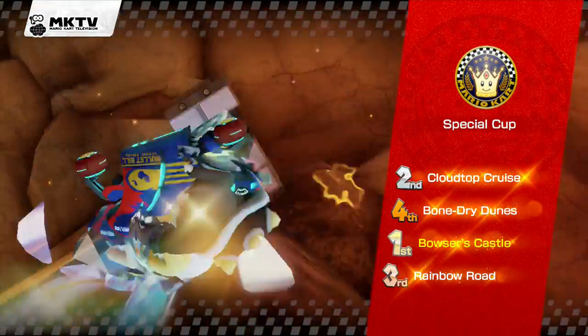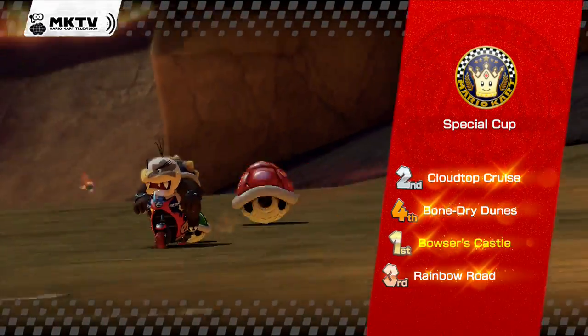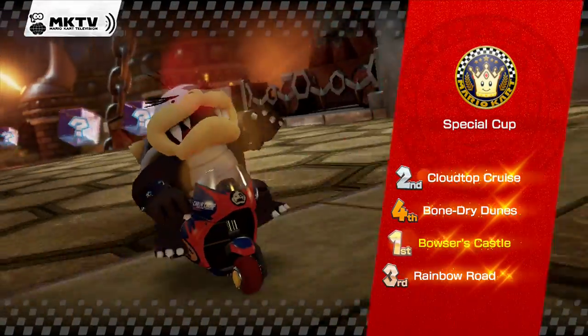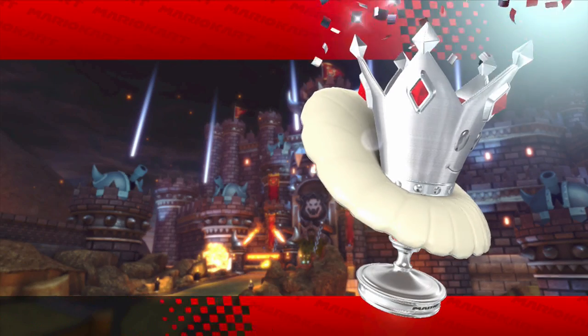Wow, that's actually pretty crappy scores there, especially because of Bone Dry Dunes. If I didn't get fourth place on Bone Dry Dunes, I would have been fine in this Grand Prix — I would have gotten first, definitely. And also on Rainbow Road, that unlucky red shell right there from Lakitu. Why did he even get a red shell in second place? I don't understand that.